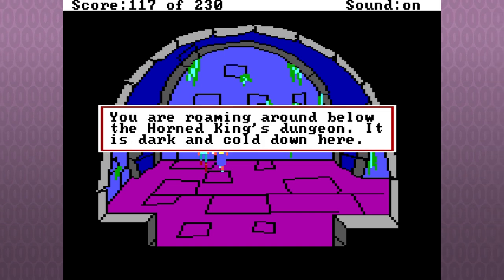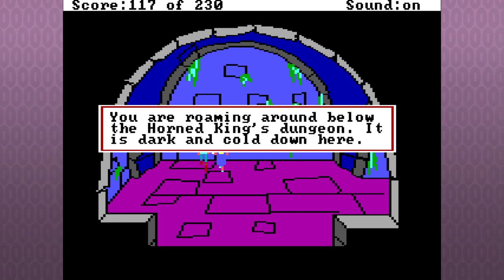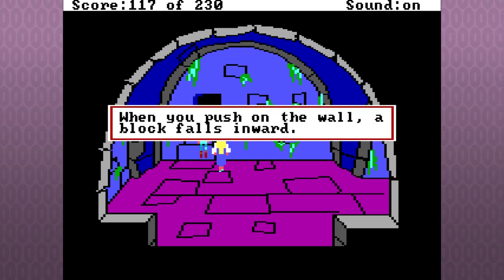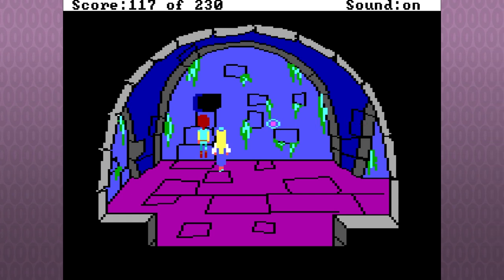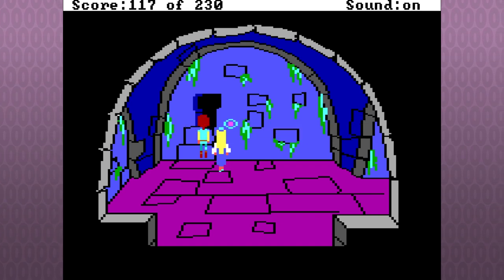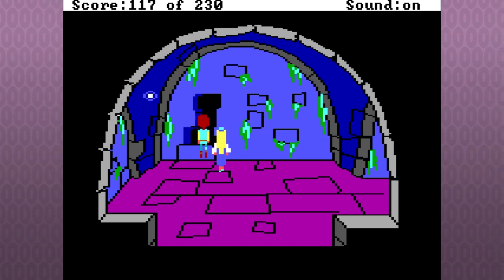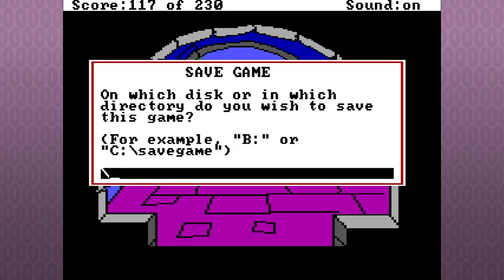You are roaming around below the Horned King's dungeon. It is dark and cold down here. We push on the wall and a block falls inward. Do it again — push another block. Sure, do it again — and still another. Sweet, do it again — and another. That's it though, no more.